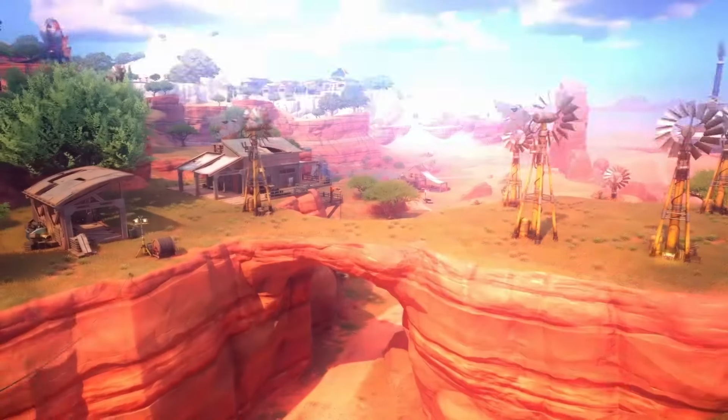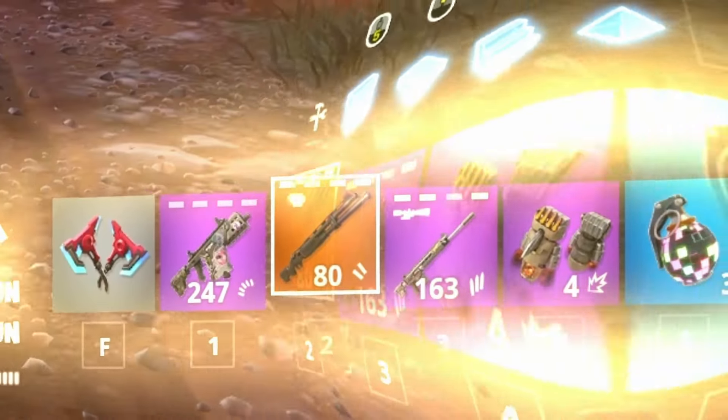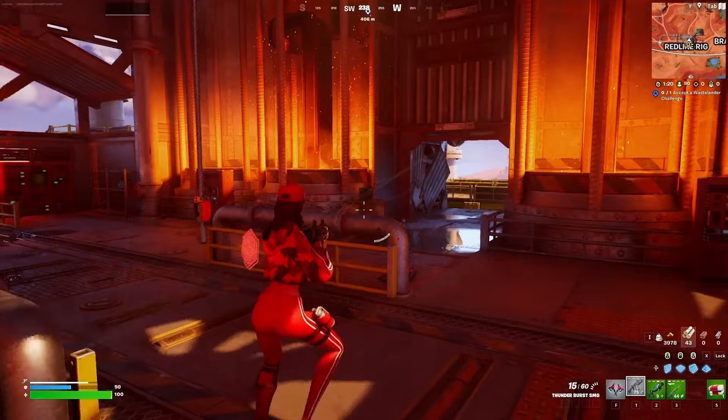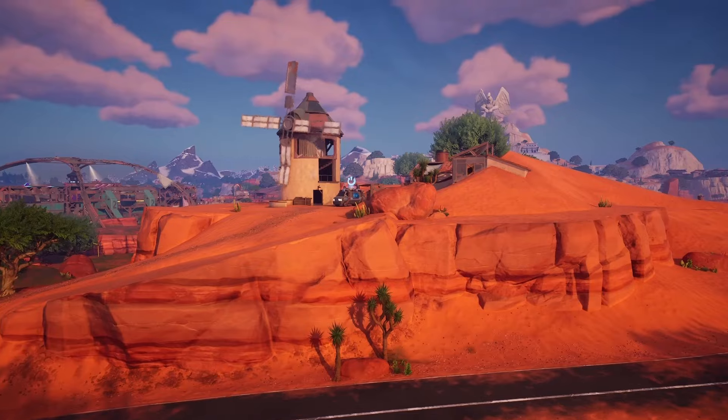These are some of the best landing spots in Season 3 of Chapter 5 that absolutely nobody talks about. Those 7 spots guarantee crazy loot and an easy path to victory. So even if you are genuinely terrible at Fortnite, these drops will guarantee you a victory royale. And the first drop on our list is Wreck Mill.